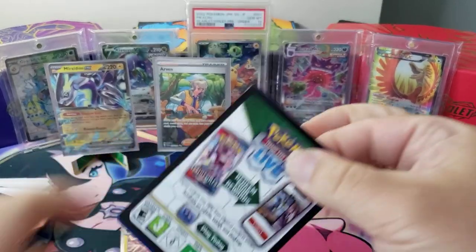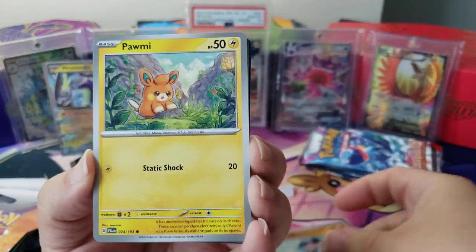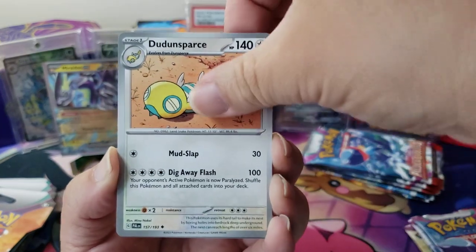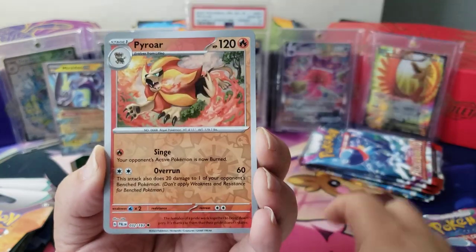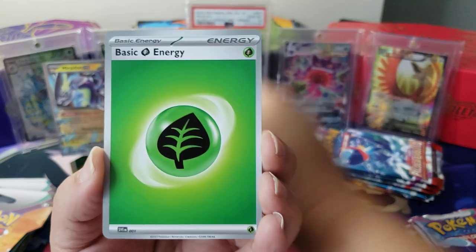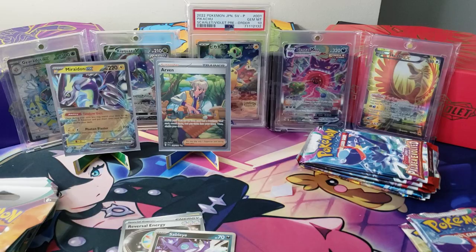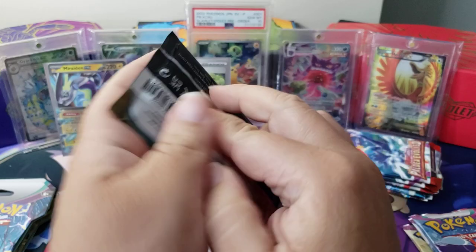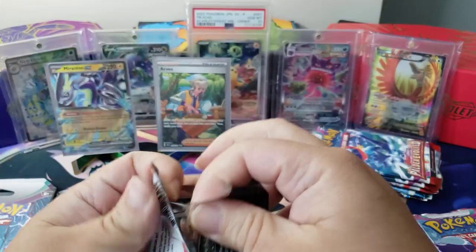We got the Rockruff, Palmy, Larvitar, Dunsparce, Pupitar, Pyroar, Reversal Energy, and a Sableye. People are scared of Sableye because he comes and steals their souls and stuff. Alright, we got the Scarlet and Violet pack — oh my gosh, Rosa! That was great. I'm a little disappointed because I have it already, but come on.